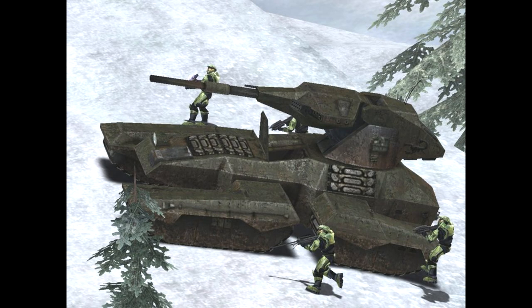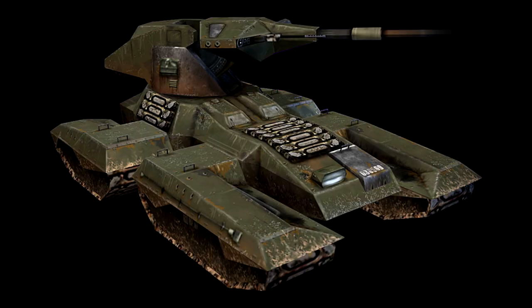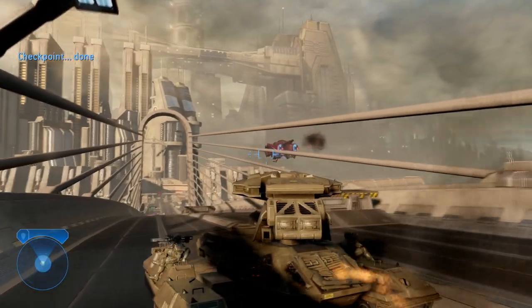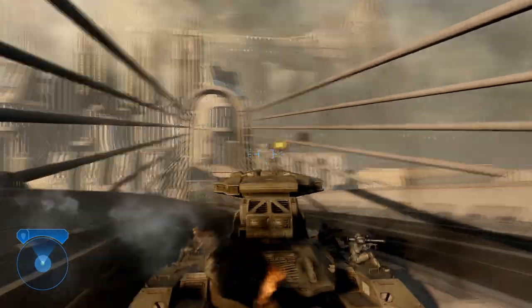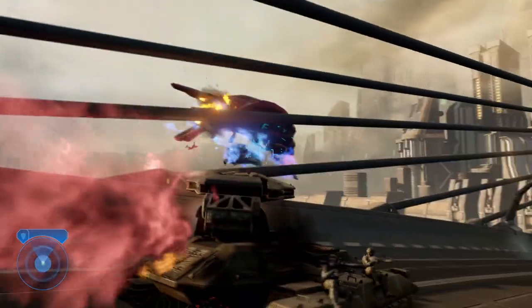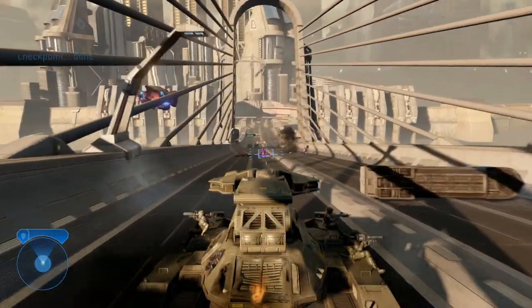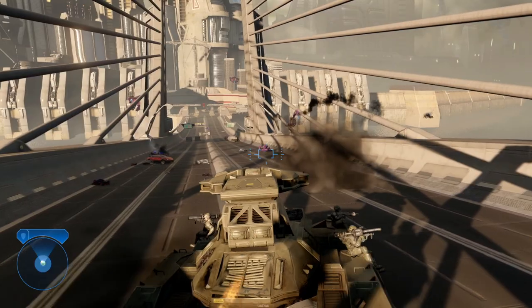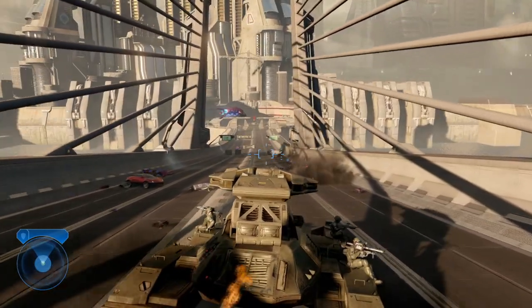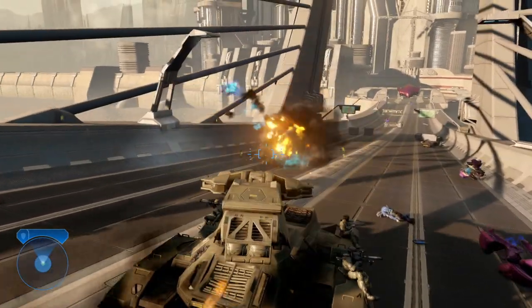The M808B was the most common variant of the Scorpion during the Human-Covenant War — essentially an upgraded M808. One redesign was that the M808B ditched the MG turret for a co-axial MG located in the main turret alongside the main gun, which also reduced the crew to just one member. Some M808Bs even had their 90mm guns replaced with 105mm guns, though most retained the 90mm.